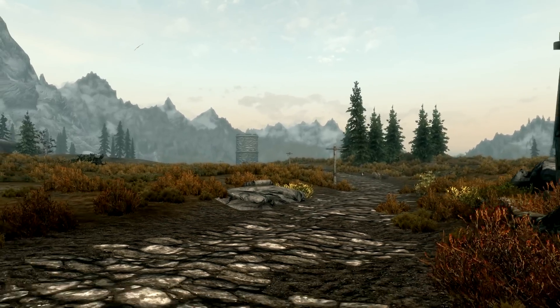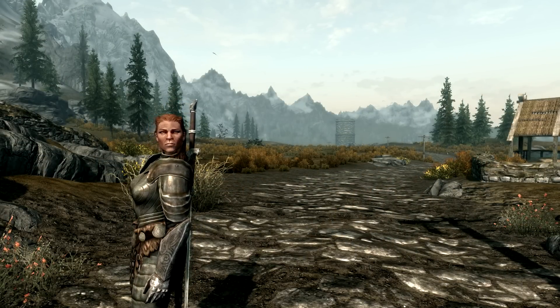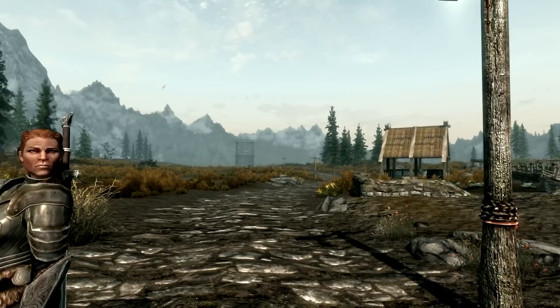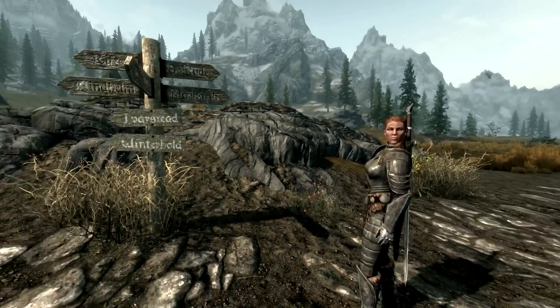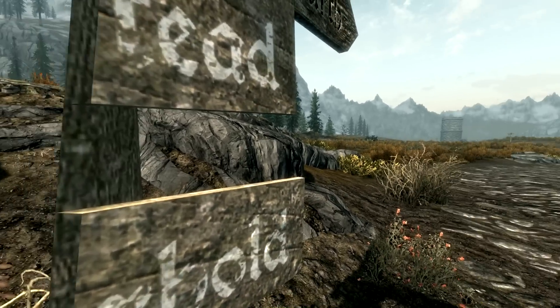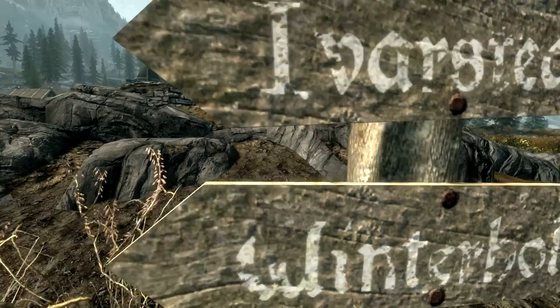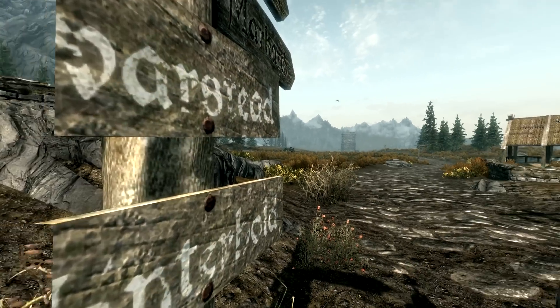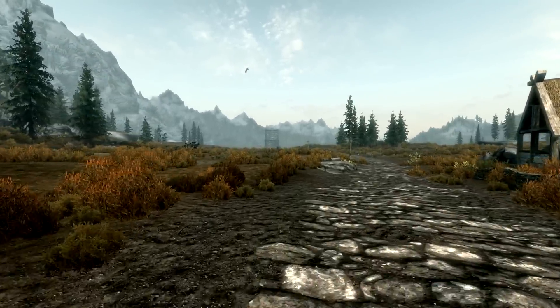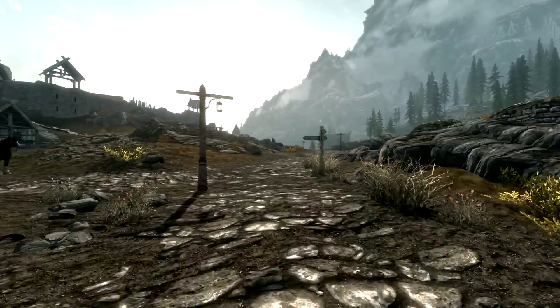One thing you should be aware of: the field of vision you are using affects this clipping effect. The default field of vision is 70 degrees in-game. But if you change that to 90 by going to the console and typing FOV 90, you've got a wider field of vision — but now the clipping is back and worse than ever. So the wider the FOV you use, the lower fNearDistance is going to have to be. If you're using FOV 90, you may actually have to put in custom values for fNearDistance just to combat clipping. With FOV 90, the mountain flicker is less visible because they seem so much further away — but you should be aware of that if you are using a wide field of vision.